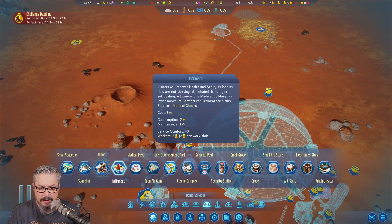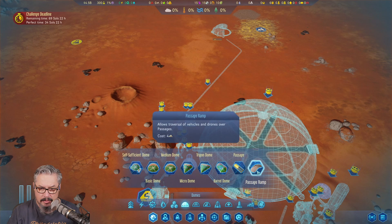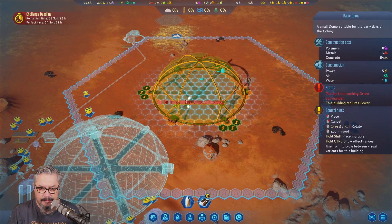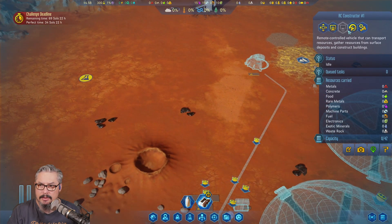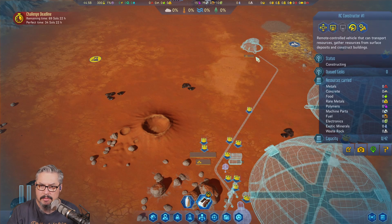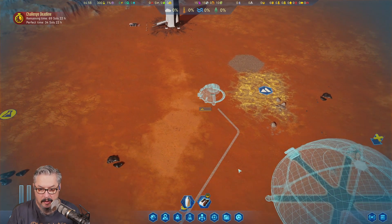Nothing over the top that I can see. Anything interesting inside the dome? Not really. If we need another dome we'll go this way and put a connection there. I mean we could block it out just to be sure. So let's say we just do that - I'll turn it off because I don't want it yet. I'm going to get the RC constructor to build that. Is that how it works? Yeah - build that. Alright let's get it going.